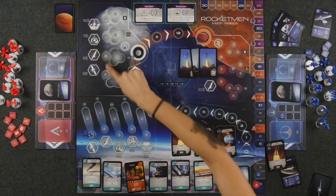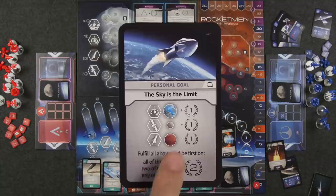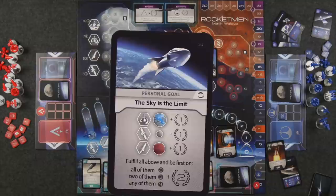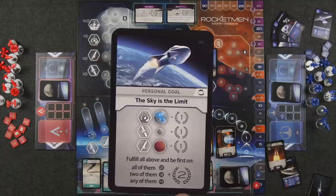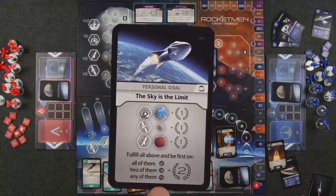Getting to the moon and Mars are much harder and worth more points than Earth's orbit. Each player also gets two personal goal cards at the start of the game; you're only allowed to fulfill one, chosen at the end. This gives you additional points depending on criteria you can meet. For example, one card says to place specific mission types in specific areas for an additional point each. In a two-player game, you need to fulfill all three things first to get two additional points; in a four-player game, it's more forgiving.